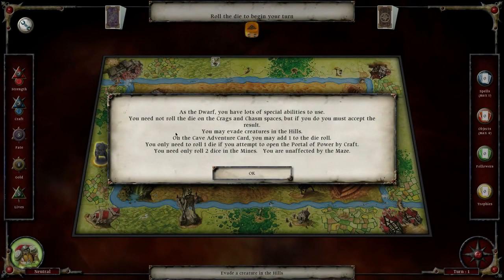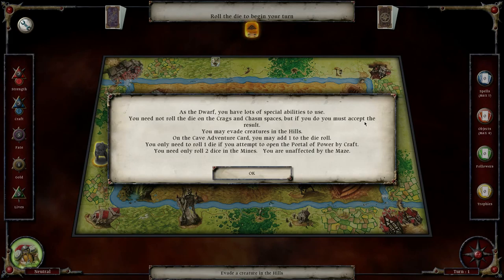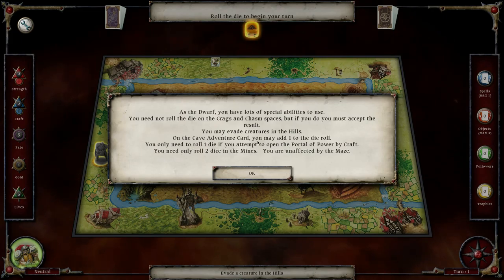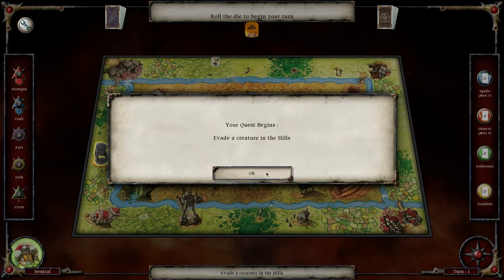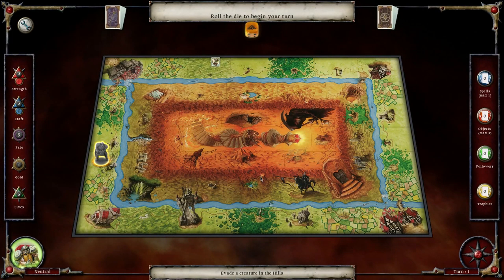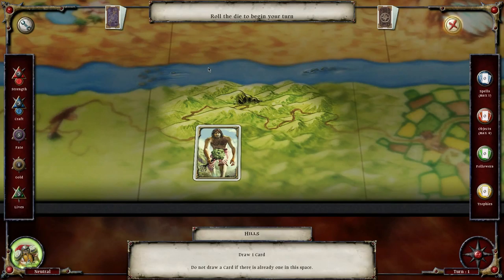Let's see what this is all about. The dwarf has lots of special abilities to use. You need not roll the die on the crags and chasm spaces, but if you do you must accept the result - it's like the elf with the forest. Maybe creatures in the hills, on the cave adventure card you may add one to the die roll. That's pretty cool. You only need to roll one die if you attempt to open the portal. Power by craft, you need to only roll two dice in the mine. You're unaffected by the maze.